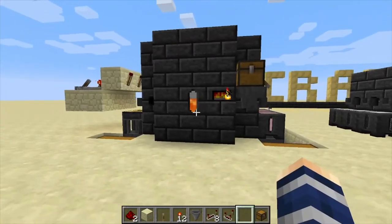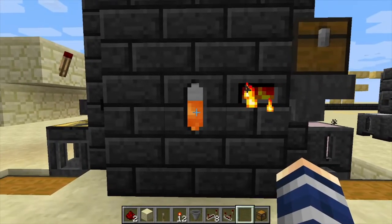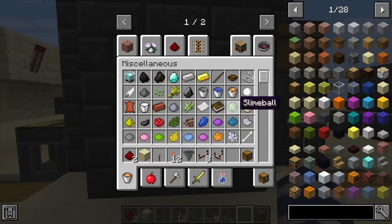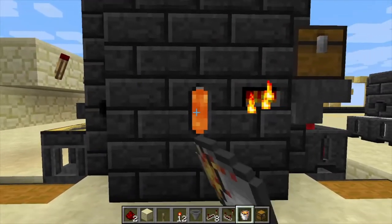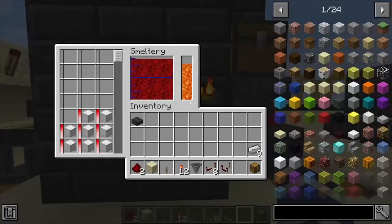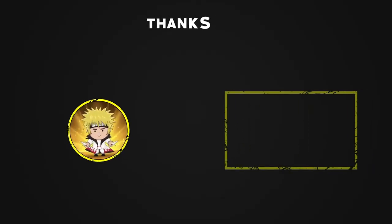That's pretty much it for automating this one. You can do lava if you have other mods in your mod pack that can handle lava, but I'm sticking with anything that's only inside this mod itself, so you are going to have to fill it up with a bucket on your own. But it's not too bad — if you found this helpful, like, comment, subscribe.